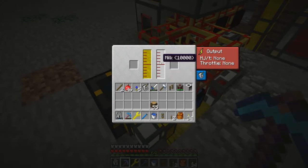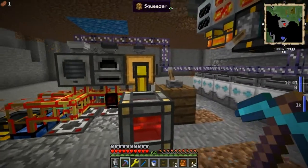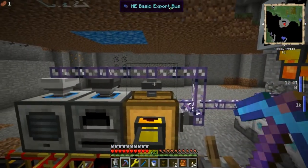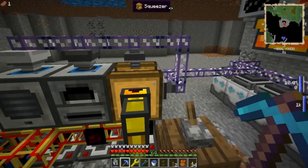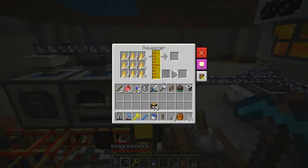I've got a squeezer set up with an export bus for force gems and an import bus to take the force shards out of this slot in the event that I do get force shards.